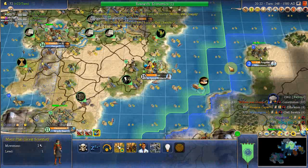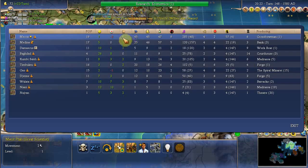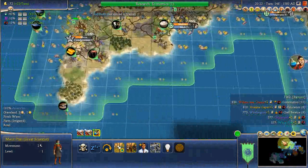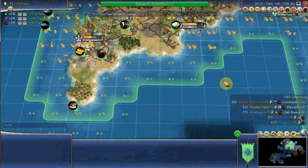A great scientist! Now which is my best science city? Here we can have a look at the stats. Science is biggest in Medina. So I'm going to send my great scientist there first and build a great academy there.